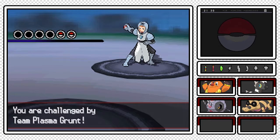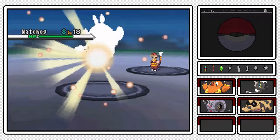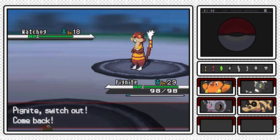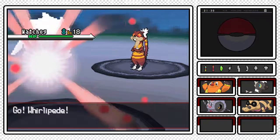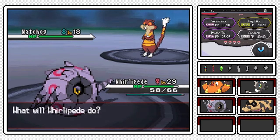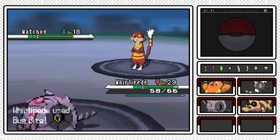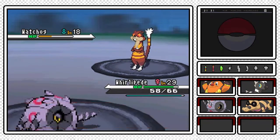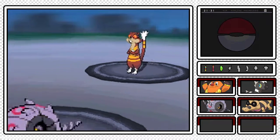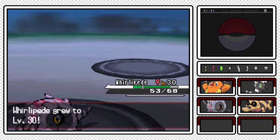We have been challenged by the Team Plasma Grunt - he has two Pokemon. First up is going to be Watchog. Pignite, actually, how about we send in Whirlipede for this one? I just have a hunch Whirlipede could handle this better. Crunch only did eight damage. Off-screen, Whirlipede learned Venoshock. I'm actually going to Bug Bite just because I don't know how good its special defense is - Venoshock is a special move, so I'd rather go for the physical move. It was the right decision because it is a two-hit KO! Whirlipede gains 116 experience and is now level 30.